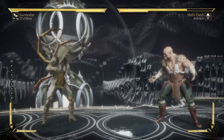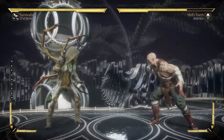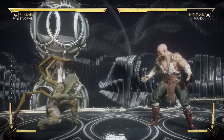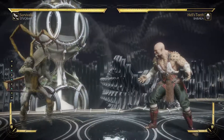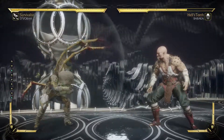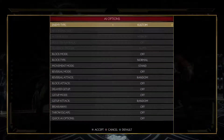Her quarter circle forward 2 and her down 2 are some of the best in the game. It's really important that you anti-air with this button. Anti-airing with quarter circle forward 2 is really good, because in its crushing blow requirement, it has a crushing blow — that requirement holds if you hit an opponent jumping in, or you have to get a counter hit.